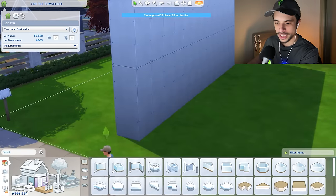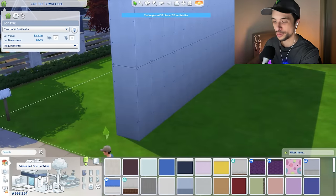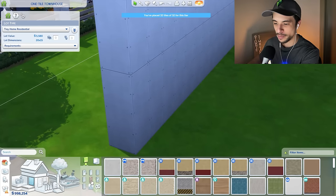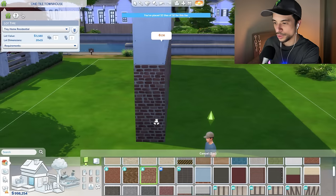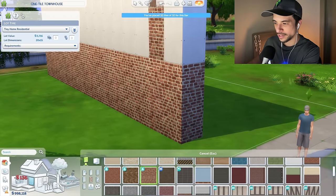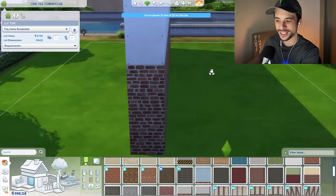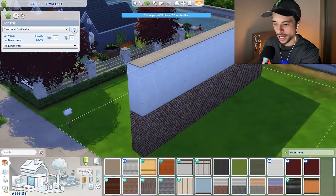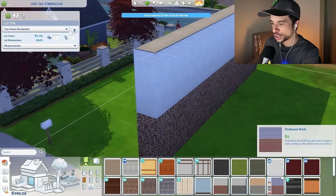Alright, if we're thinking townhouse, I'm going to be super basic, super suburban, super cookie cutter if you will. I would like some vinyl siding and maybe some stone as well. I kind of enjoy this city living brick right here - I don't think I've ever used this, it's super rare. So let me give this a try and then I'll do vinyl siding on the top portion. Thankfully, Spa Day has some really nice options.